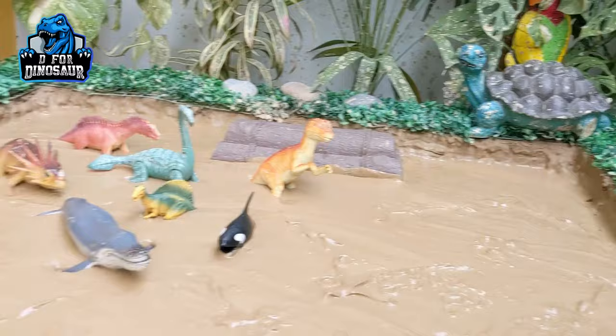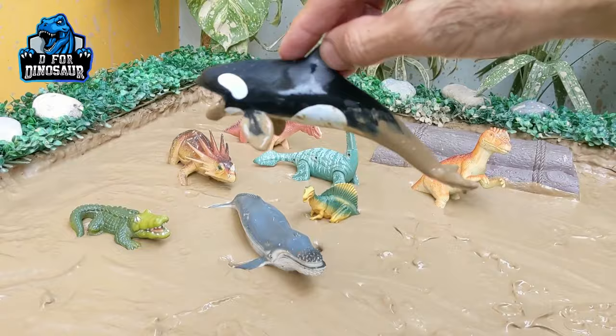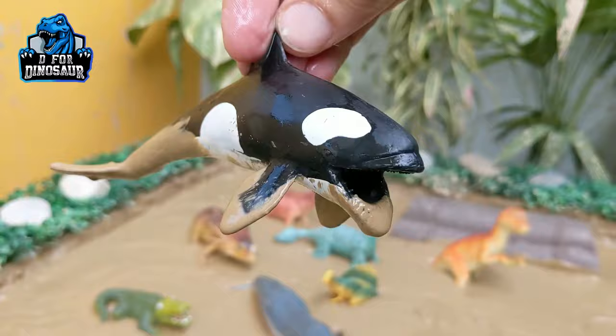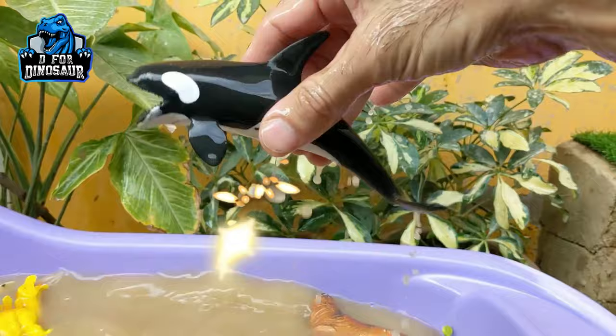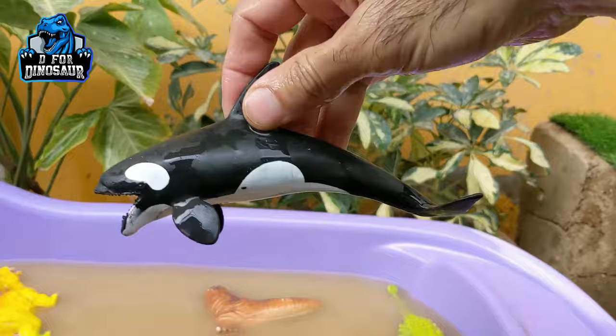Let's see what we have next. We have cleaned this side and we have a few left. Let's go for this killer whale — wow! Just look at this black and white big sea fish, the killer whale. This one is a dangerous one, so let's make him clean. Here we go! Wow, we have a killer whale!